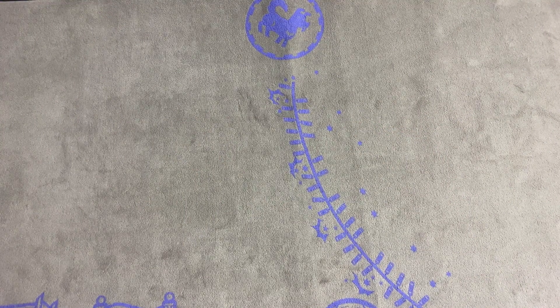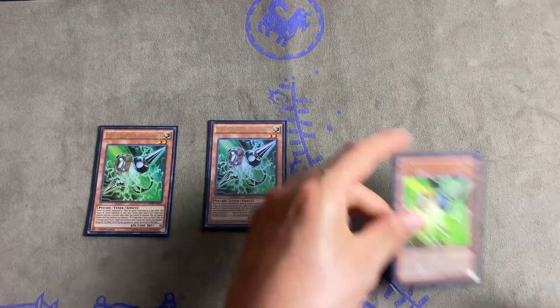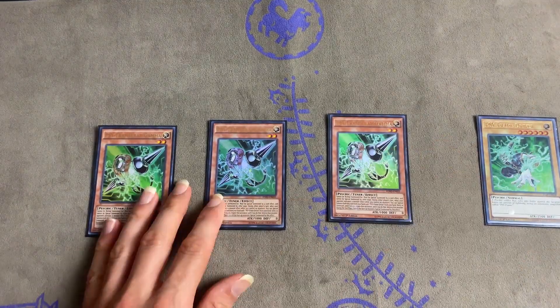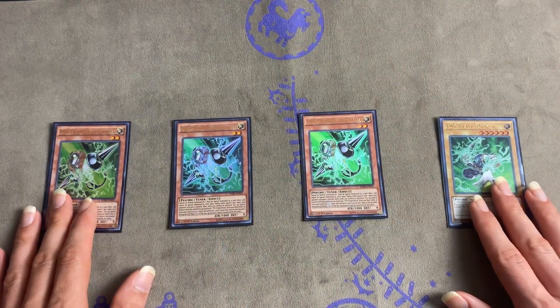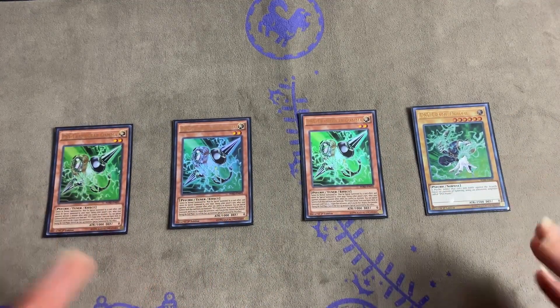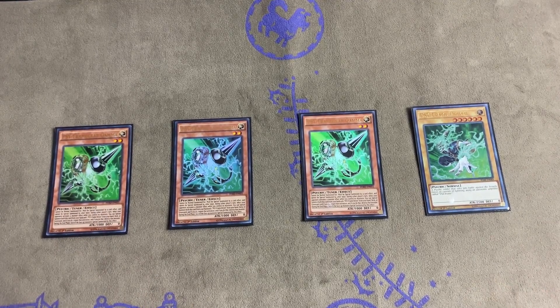I'll even show you the side deck today because I want to show how I'm counteracting other decks — side deck is just so essential. To start, I run three Gammas and one Driver. Gamma is easily one of the best hand traps in the game — it negates and destroys. The only catch is you can't normal summon or set a monster, so being a tuner, it'd be nice if you could at least normal summon.